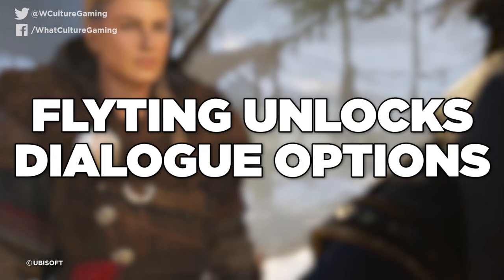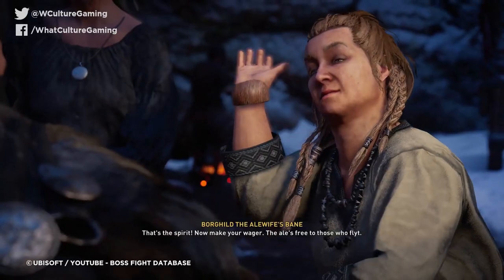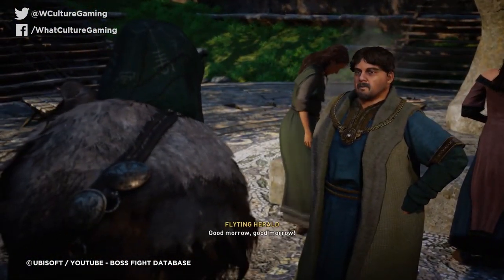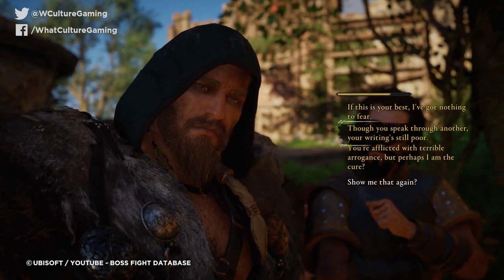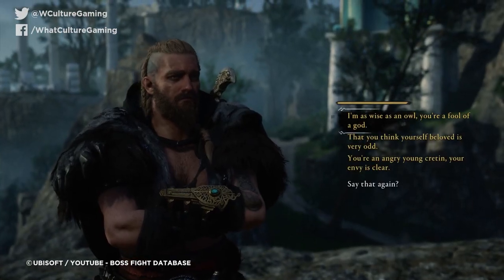Tip 10: Flighting unlocks dialogue options. Flighting is something new that Valhalla has brought to the Assassin's Creed table, and consists of having words with a friend or foe that match the rhythm, rhyme, and tone of what was previously said. Yes, it's straight up Viking rap battles, and that's pretty cool. Now this might sound like a silly minigame, but try it once and you'll be hooked forever. And as fun as it is, actually winning these challenges is incredibly important to the future of your adventure.